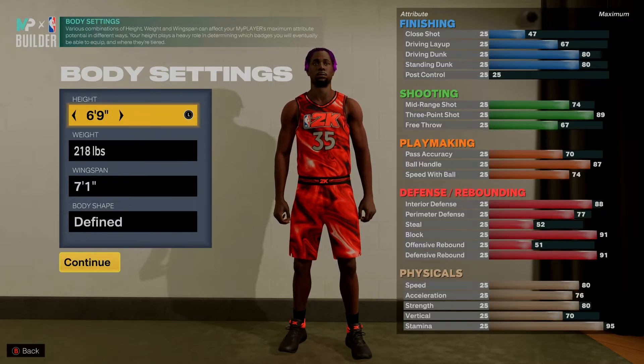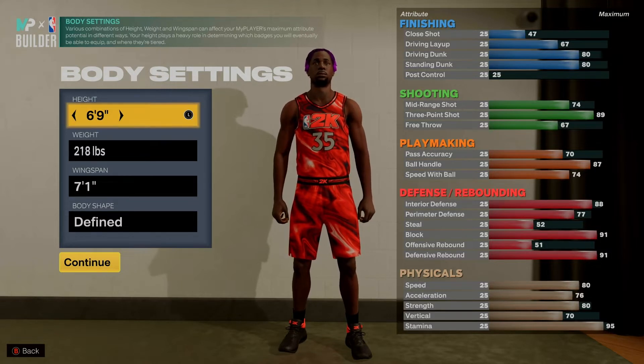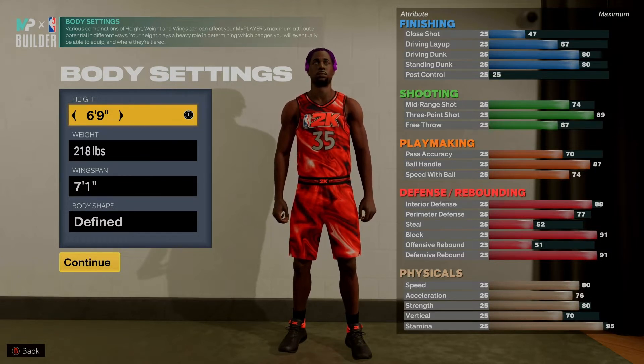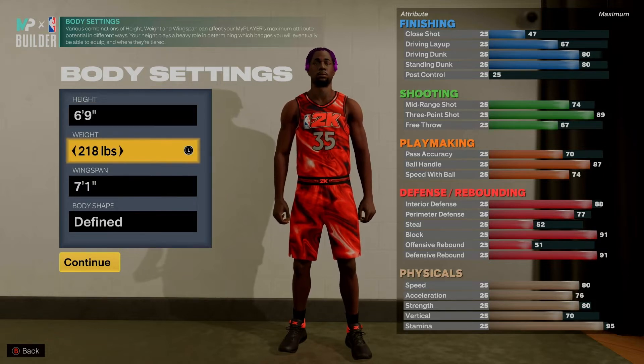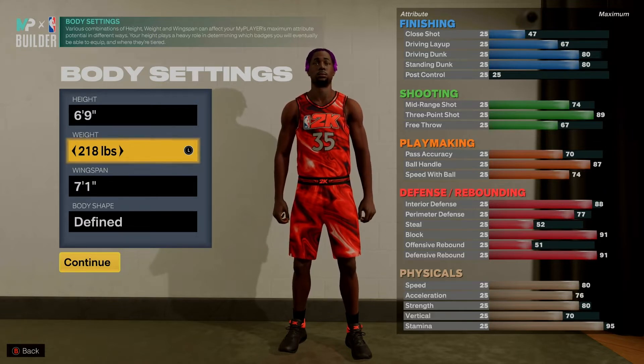For the height we have six foot nine. I wanted a taller demigod ISO build that can also rotate into the paint and handle it as well, so 6'9" was perfect. At the weight we have 218 pounds — this allows us to maintain an 80 speed while also having an 80 strength, giving you a perfect balance so you're not getting thrown around in the paint and can still move on the court.